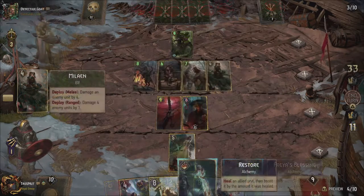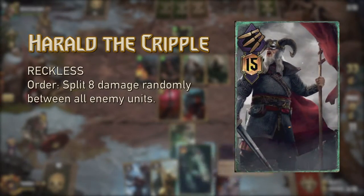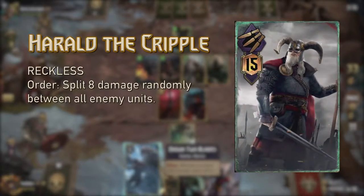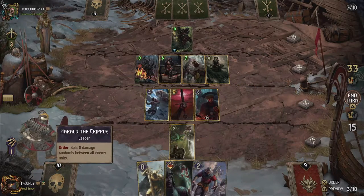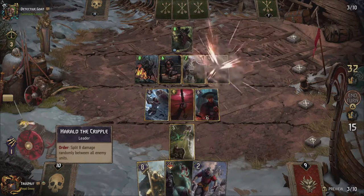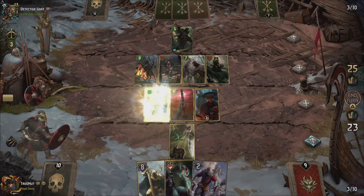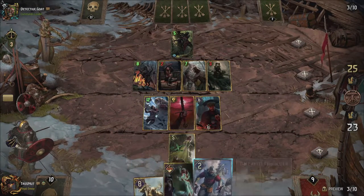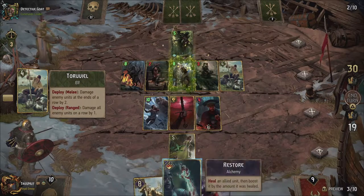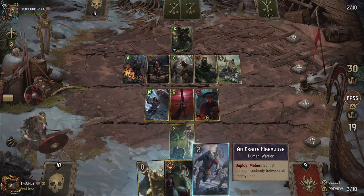Talking about finishers — this deck excels at dealing the final blow. Harold's leader ability deals 8 damage spread out across random targets one at a time. With one Greatsword and Dagur on the field this can net you up to 24 points with removal. If your opponent stacked a lot of units on one row you can finish even stronger with the brand new Hemdall. Originally Hemdall boosted himself by the same amount that any of your warrior units could dish out in damage — a very powerful unit used in the warrior spirit deck, but because all those points went into the same unit he was a prime target for Scorch or Reset, making him a very risky play nonetheless.